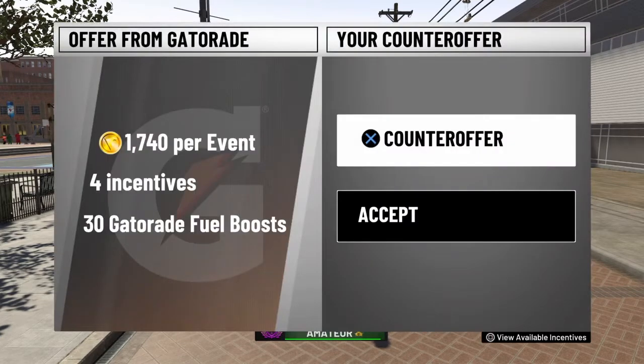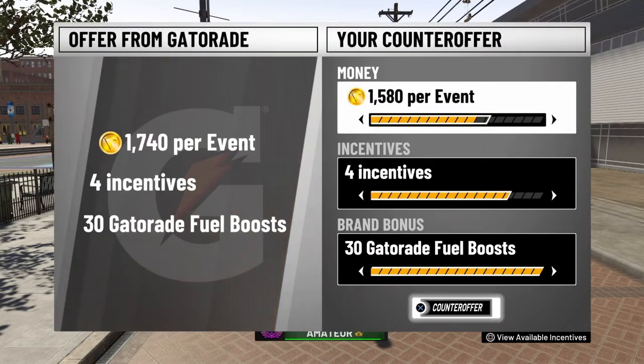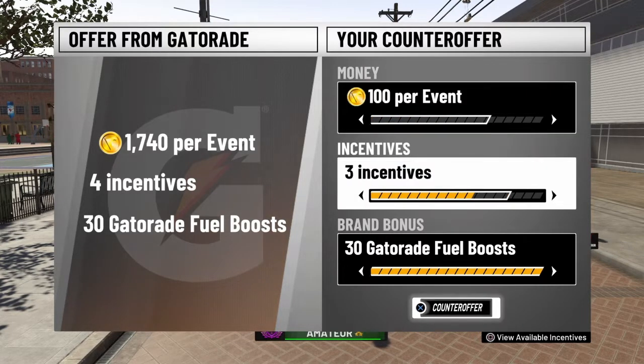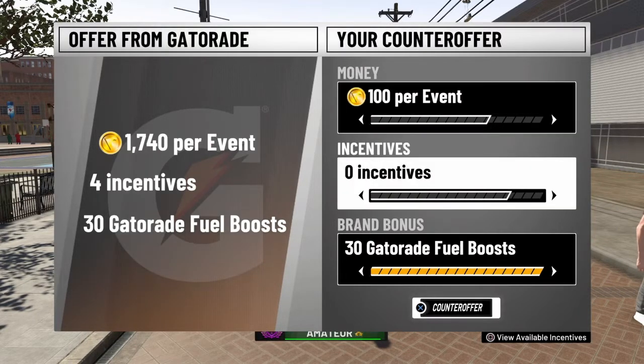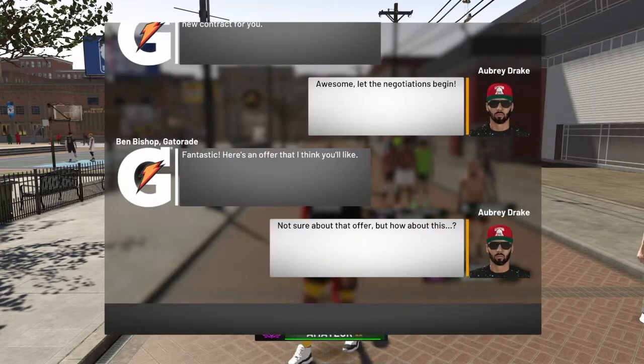To get started, you want to have a Gatorade contract — it doesn't matter which level. Once you open up the contract, you just want to counter offer: take the money down to zero, take the incentives down to zero as well, and leave the Gatorade at 30. From there we're just gonna counter offer and they're gonna accept it.